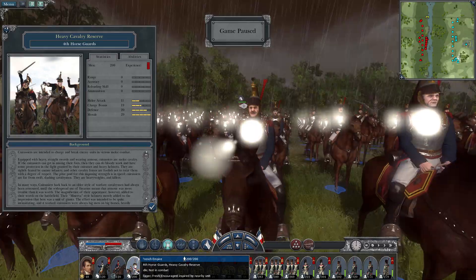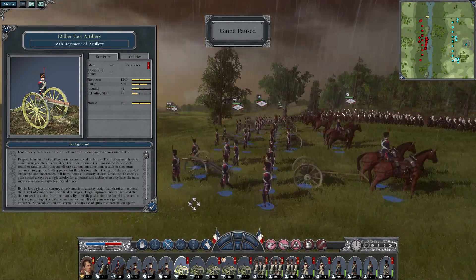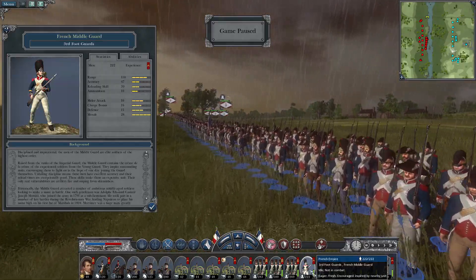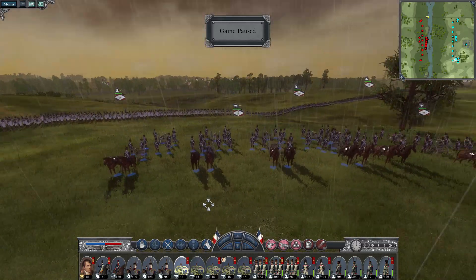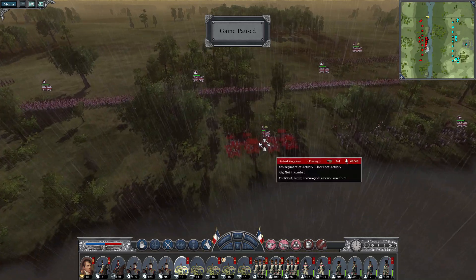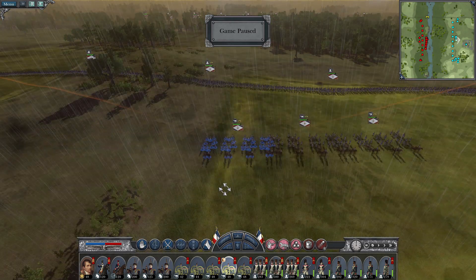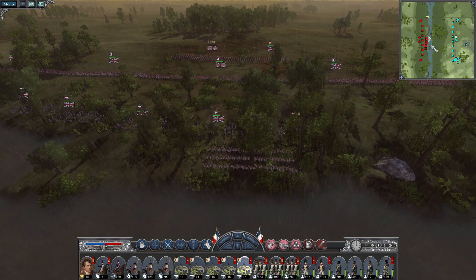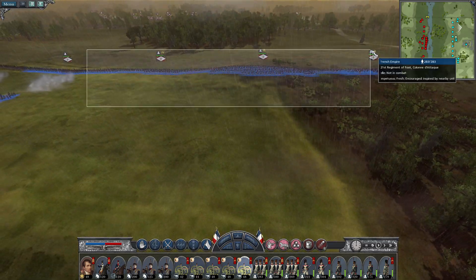We've got some French-Polish cavalry here now that we have access to. We've also got access to the Heavy Cavalry Reserve, and now they have a metal armour piece. We've also got 12-pounder artillery. We have the French Middle Guard, the Young Guard, and one lot of Grenadiers there. We do have some Old Guard which are back in one of my other armies. Let's get our artillery to rain fire upon them. The problem is powder is quite dry, so our artillery is nowhere near going to be effective enough.